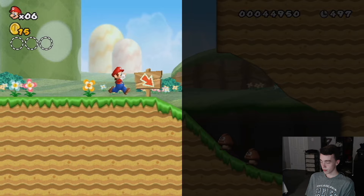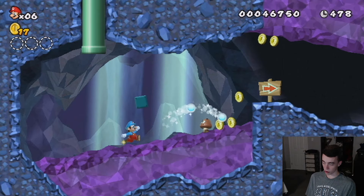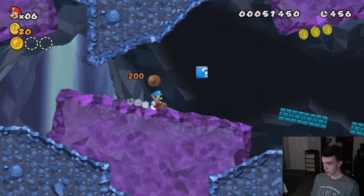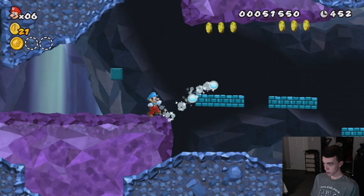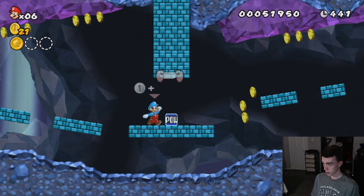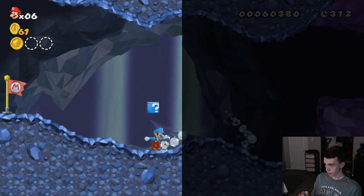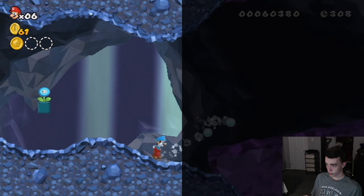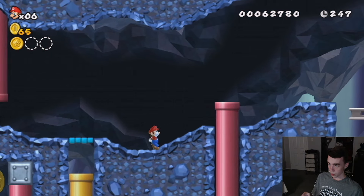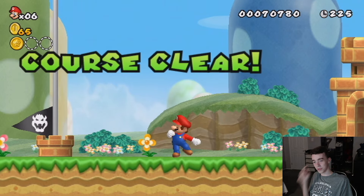On to World 1-2 — another pretty easy level. I didn't die once; the only thing that slowed me down was my mother walking in. The big thing about this level was getting an ice flower almost immediately, which made killing enemies in front of me a lot easier. I also realized that propeller suits are really useful for skipping through things, and ice flowers and fire flowers become very useful since they kill things right in front of you, reducing your chances of getting hit. I completed it on my first try.